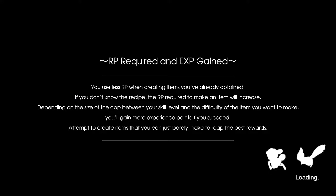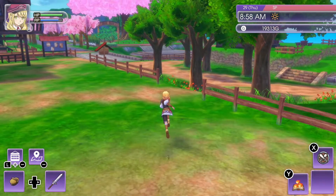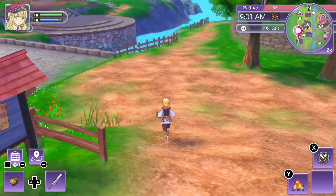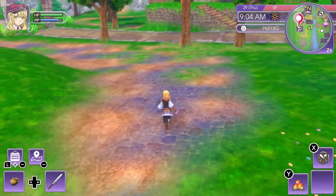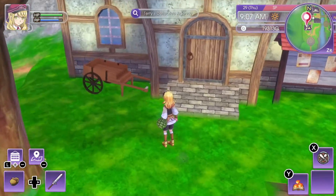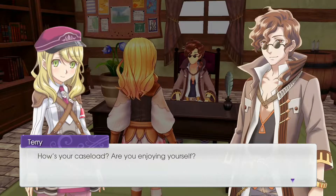So now we can finally go into the detective agency and see how the main story quest continues. Let's go and do that — there is a quest marker there now. Lovely. Hey Hazel, how's it going? How's your caseload? Are you enjoying yourself?